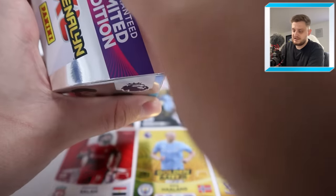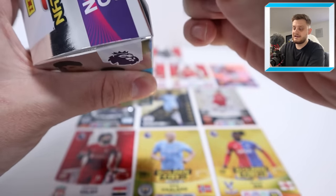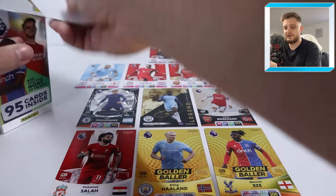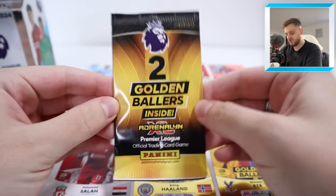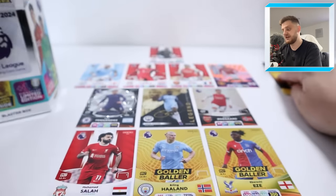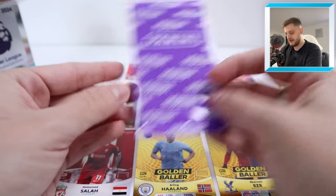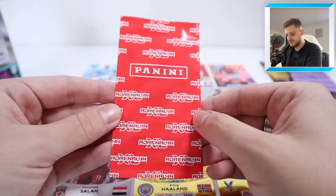If you are looking to pick up some single cards in this collection, do check out Football Cards Direct — they've got millions of single cards from not just this collection but previous collections as well. Link in the description. Right, we've finally got the top open. So we've got our double Golden Baller pack, which is very exciting. Then we've got our signature limited edition, and of course our Declan Rice limited edition.